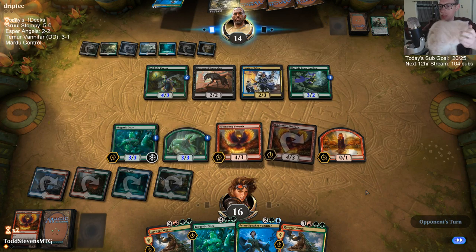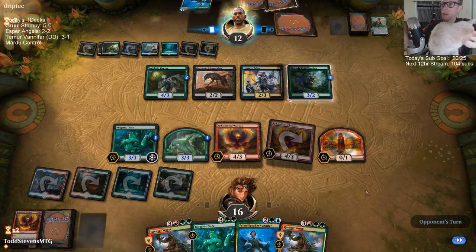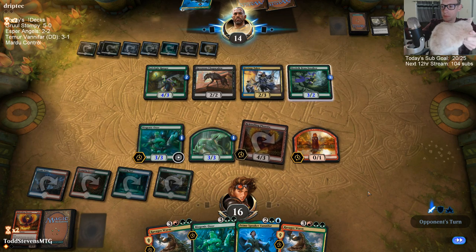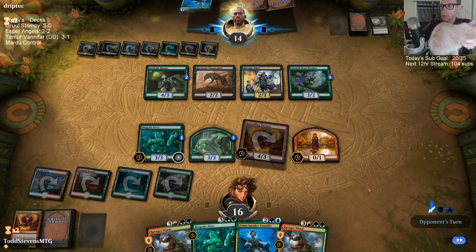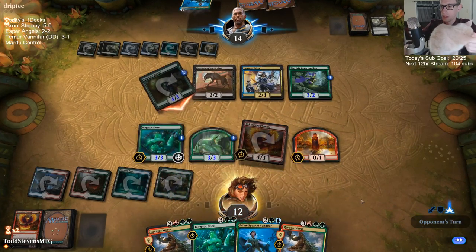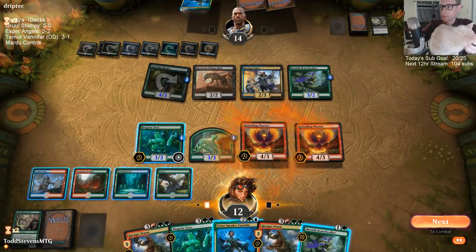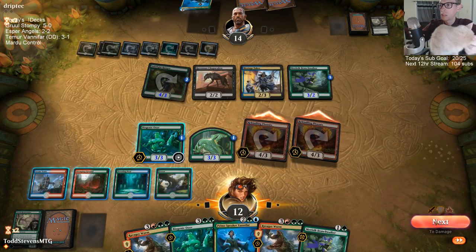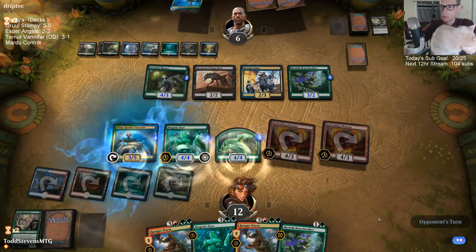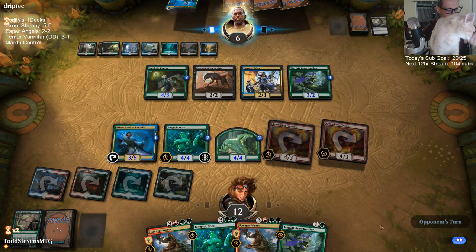I don't have the mana for these Ravager Worms yet. With them Shocking there they can't actually cast Prime Speaker Vanifar because we would have had 12 in the air. Come on land — land drop! Dang. I wanted to play another Biogenic Ooze — I wanted to play another Biogenic Ooze.